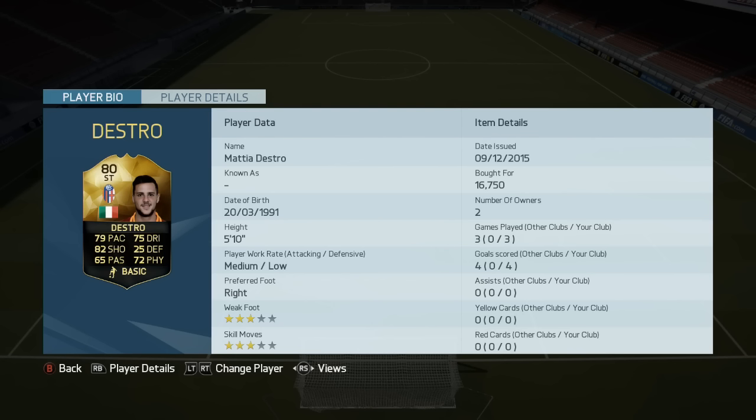Hello there, this is Dango1867. Hope you're feeling alright today because I am Tickety Blue. We've got the in-form Mattia Destro, the Italian international and Bologna striker. It's his first in-form of the season and I've got to say guys, for a discard in-form striker in Serie A, you can do no better.